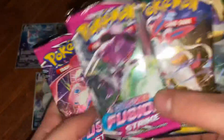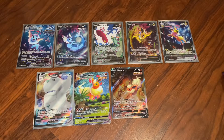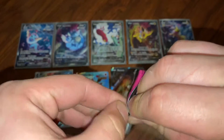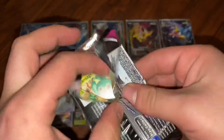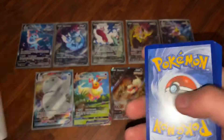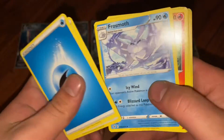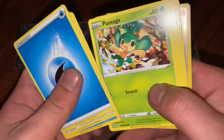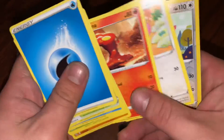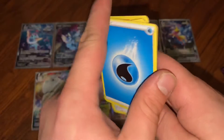We got our two Fusion Strike, Chilling Rain, Rebel Clash, Evolving Skies, and Vivid Voltage packs. We'll start with Fusion Strike this time. Got a Water Skater Park, Frost Moth, Ninetales, Pansage, Gligar, Skitty, Chansey reverse, and Oricorio as our rare.